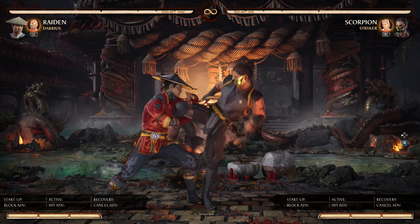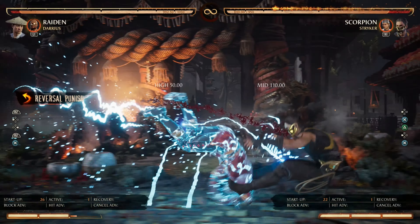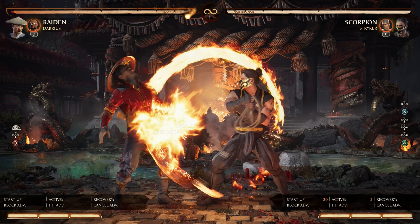Up next is Deadly Assassin — this string has a gap that can be armored through. Following up, we have Crack Jaw, which also has a gap that can be armored through. Next we have Raising Hill — this string ends in a high that can be ducked, allowing you to full combo punish it.